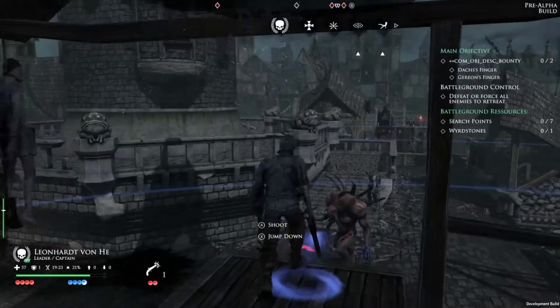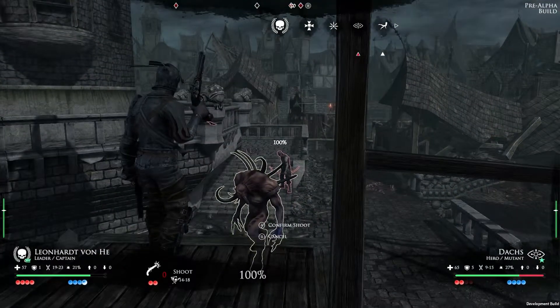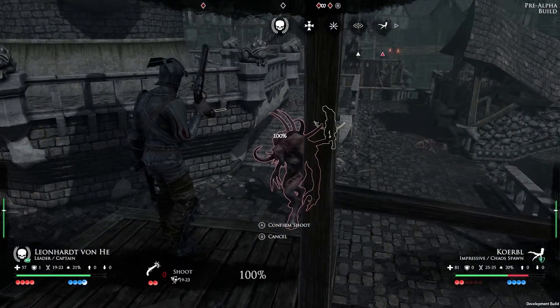With his vantage point, the captain does not risk much from the chaos spawn, so he chooses to take out the mutant first.